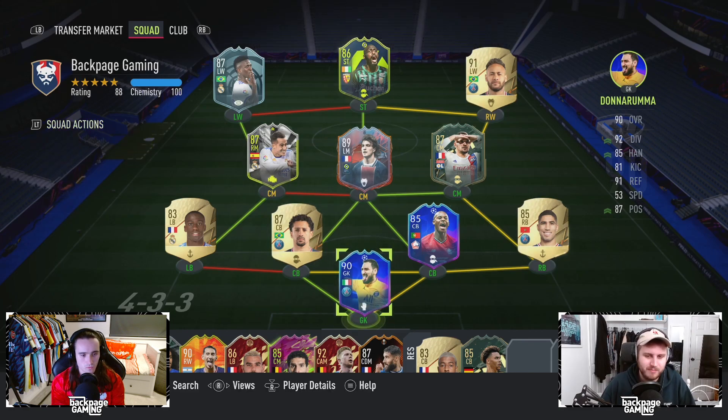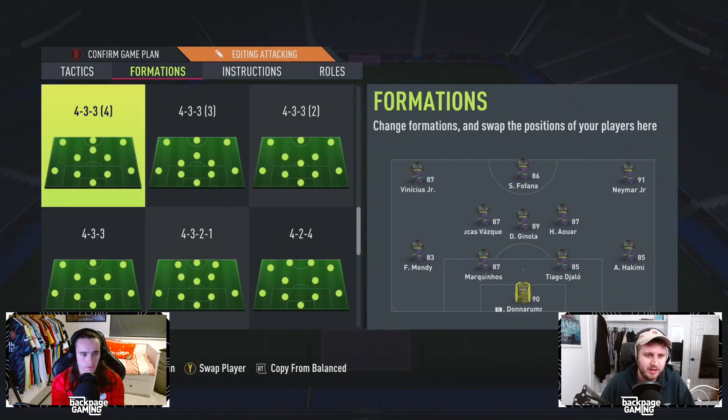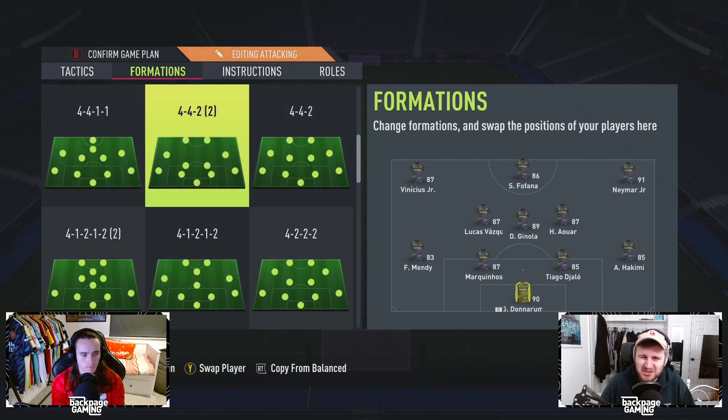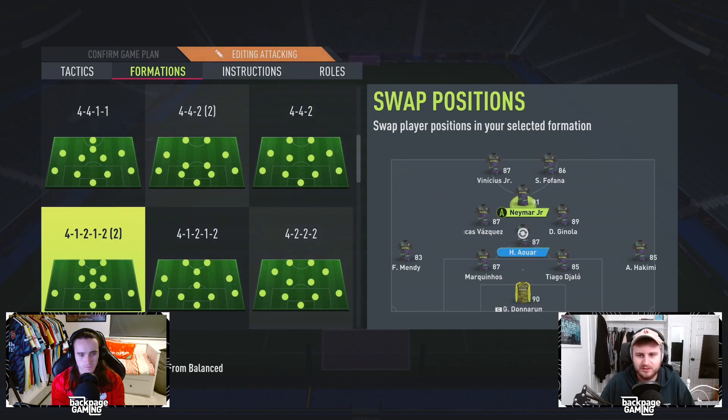I'm going to tell you the team and the formation first. As you can see, I've changed it — it's still 4-1-2-2. We've got Fafana at CDM, Awar at centre mid, and Lucas Vazquez at centre mid. Obviously before, I was running four attackers, one of them being in the right centre mid spot, and the CAM kind of ended up left mid. I've gone away from it.